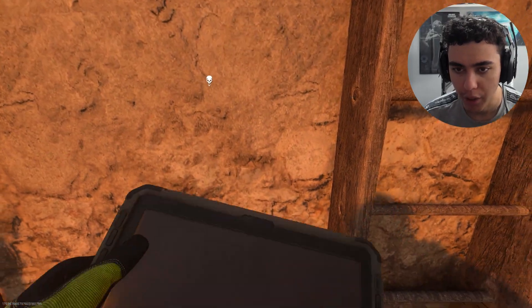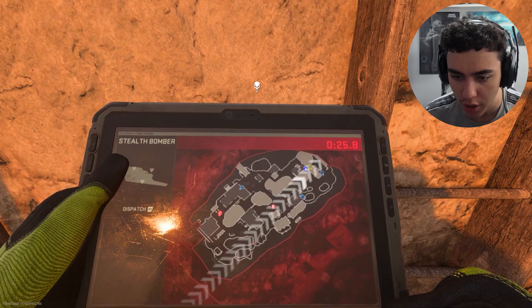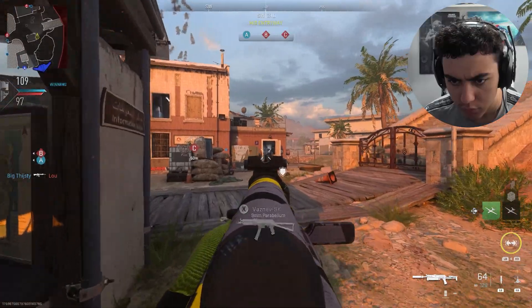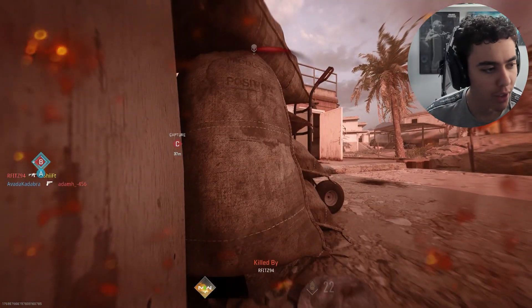We've got a killstreak on — I don't know if it'll be good on this map either though. We'll try. We'll place it there — that might be good. We should get one or two. Let's go get this dude with the deployable shield up here.